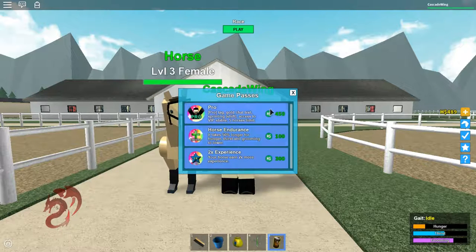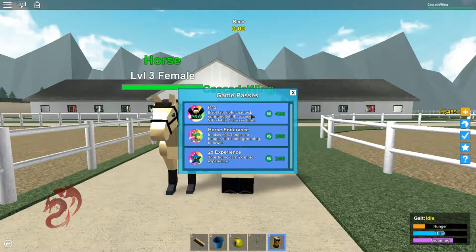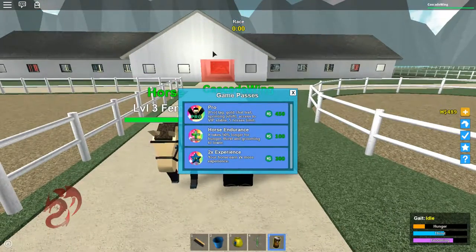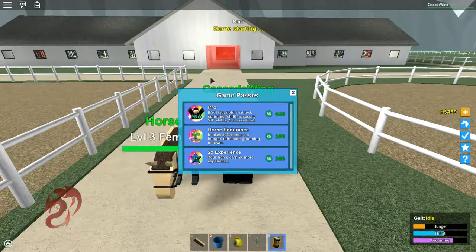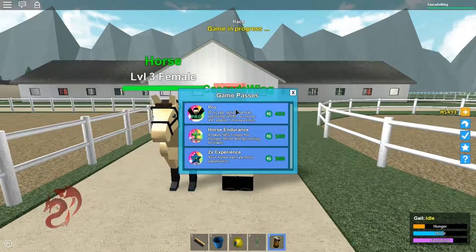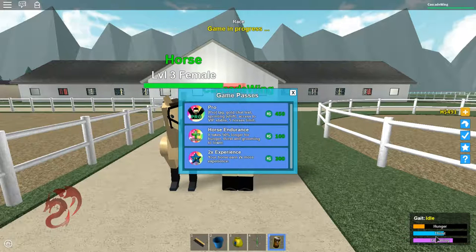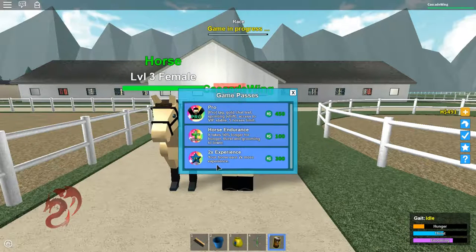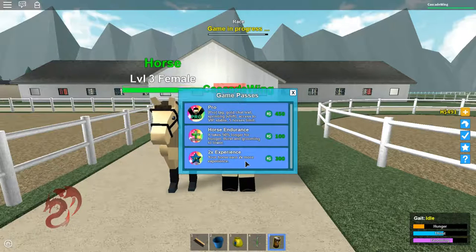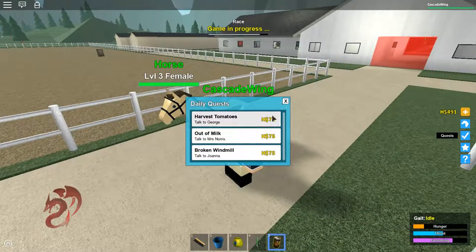There are also some game passes — three of them that you can buy in-game. One is the Pro pass: it gives you a pro tag, a gold chat tag, sprinting when off your horse, access to the VIP stables which gives you a larger stable, and increases your horse limit to five. Horse endurance takes 50% longer for hunger, thirst, and grooming to lower, which could be helpful. There's also 2x experience for your horse, which is basically just a premium thing. There are also daily quests in addition to the normal quests, and they pop up and refresh every day so you can do them constantly.